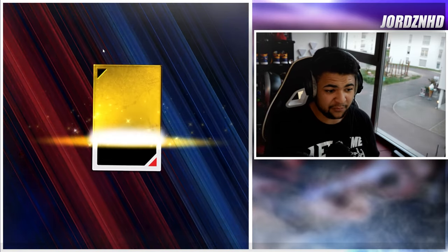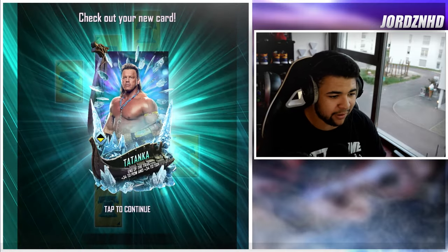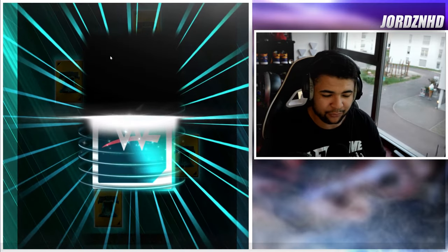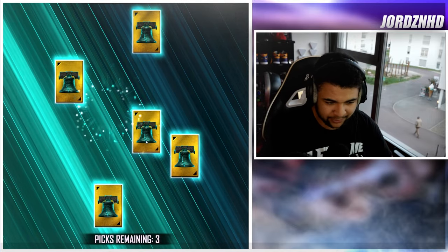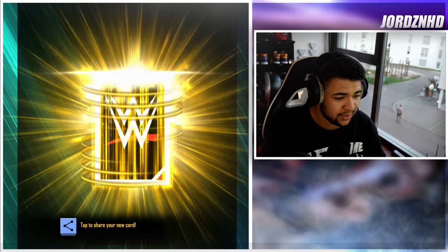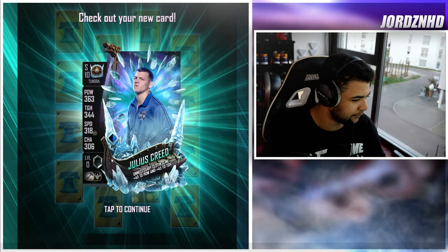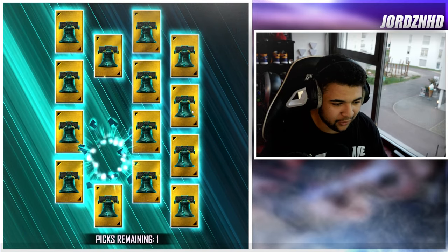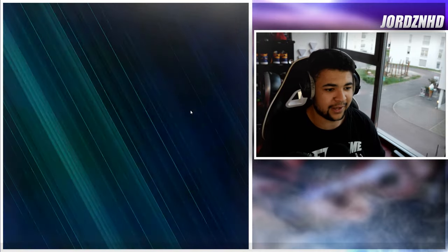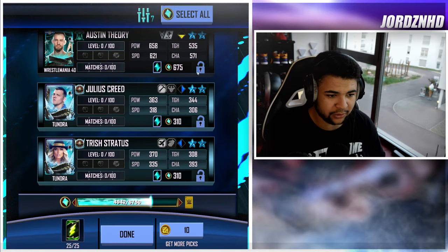We're now going to go into the RDP picks to see if we can get a pool — I doubt it. We've got six picks. My board is quite low; I want to try and get it as low as possible before the new tier comes out, but if we get a pool today it's not the end of the world. Make sure you guys tune into the Twitch stream next week for the new tier — Twitch.tv, the link will be in the description below. We do get a pool! It's A-Town Down — Austin Theory. We'll take that. He's in the tag team with Grayson Waller — A-Town Down Under. So we'll take that.